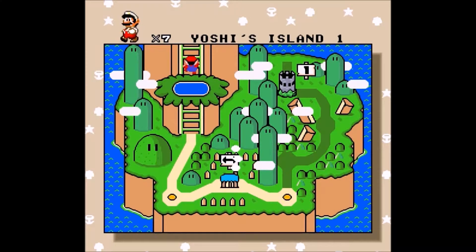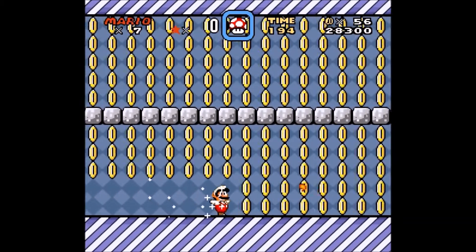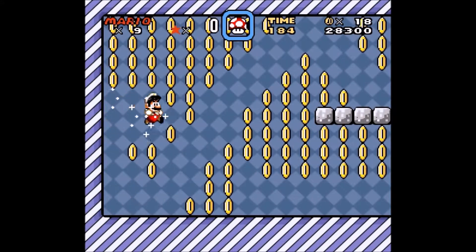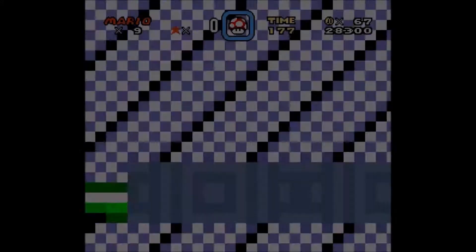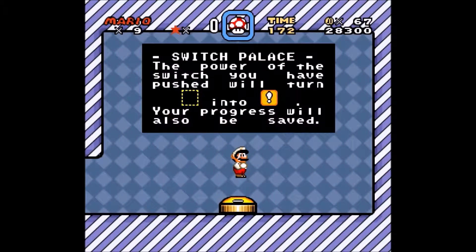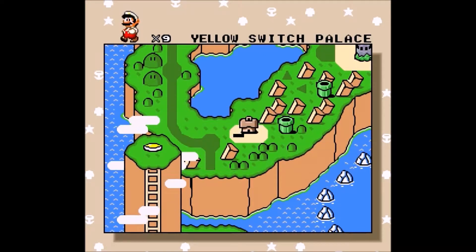You do want to do this level first, so you get this yellow switch up here, which will not only release the yellow blocks around the world, but it will also give you all these coins — which will give you an extra life, most likely. You should be able to get at least two from there. But now all of those weird dot blocks are now actual physical blocks that you can either hit for items or walk across, which is really helpful in later levels.